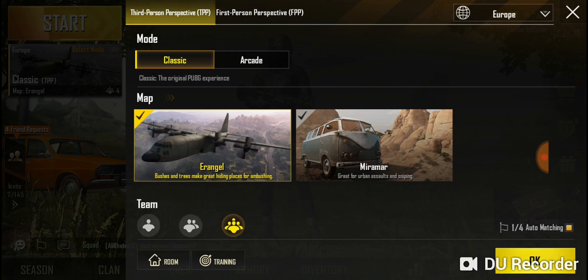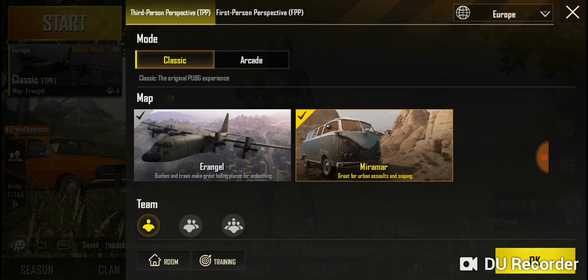In first person mode you could be behind a tree but peeking out slightly, so someone could shoot you. Third person is probably the best mode. I've only played on mobile by the way. For team modes you can choose solo, duo, or squad mode. There are also chat rooms or you can create a chat room, and there's a training ground button.